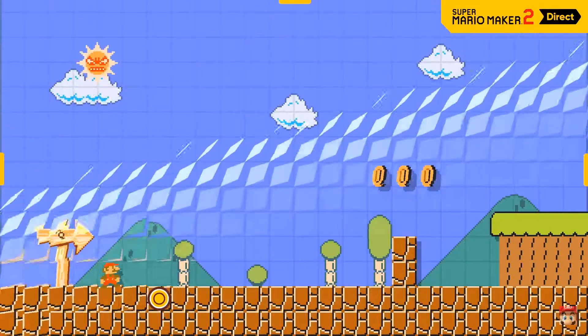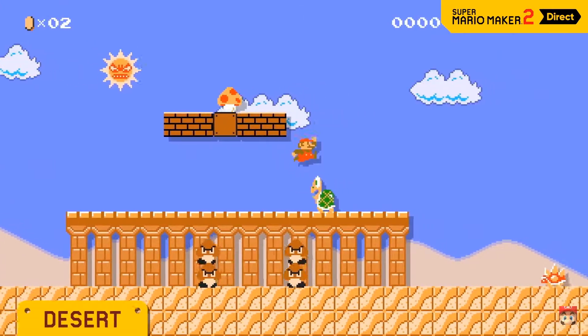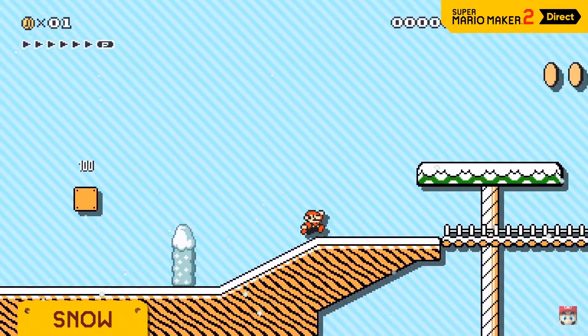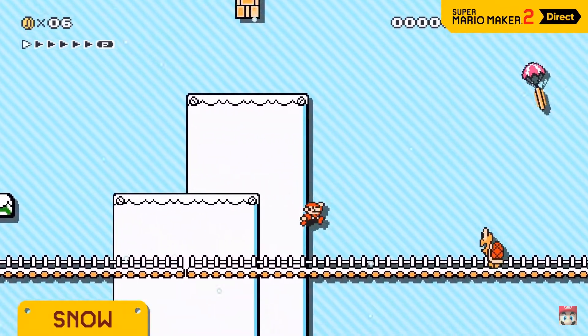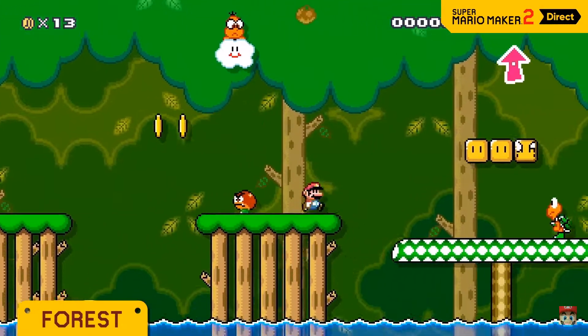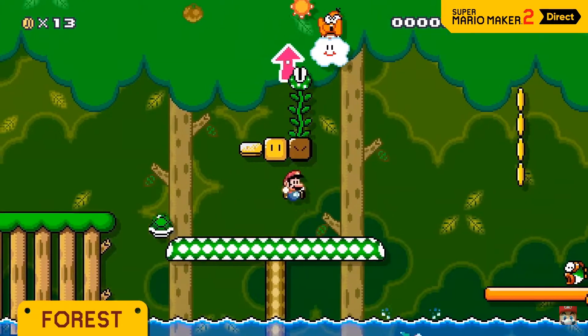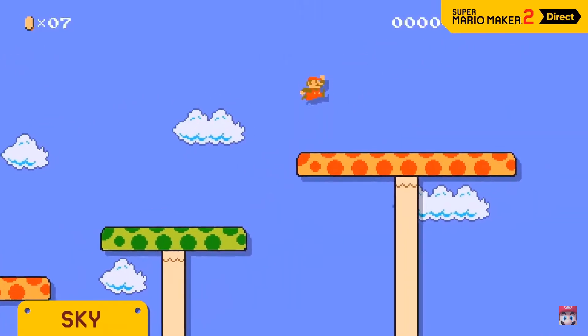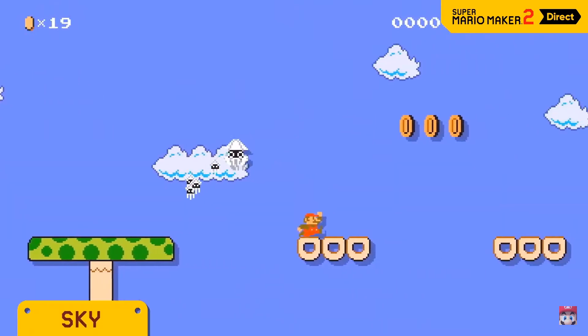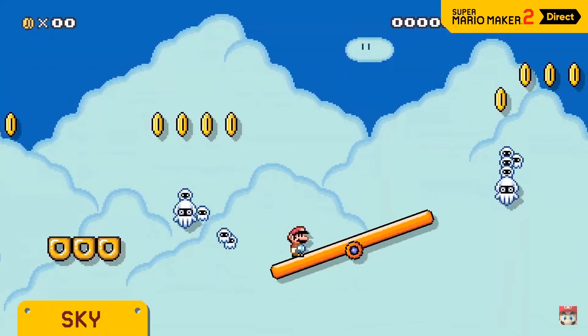New sequel, new course themes — the sun is in every mode. Desert, snow, forest, and sky.